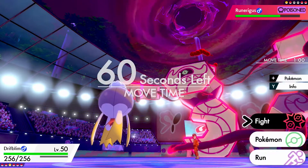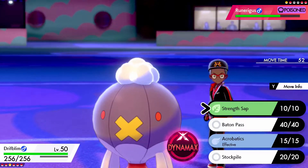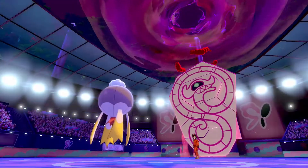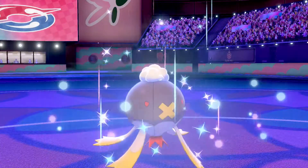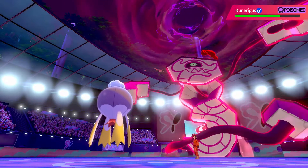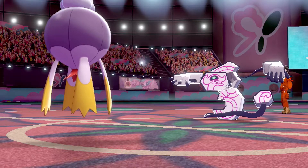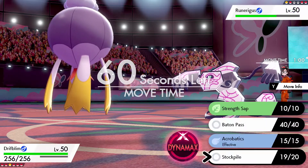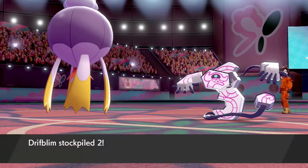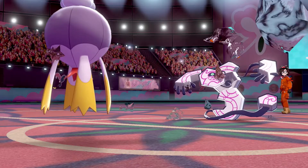Now Drifblim can start to set up. We get the Stockpile off, and we could use Strength Sap when we start taking damage. Runerigus went for Max Guard, which makes me think it doesn't have a Ghost move, so we can keep Stockpiling. Being a Flying type, Drifblim doesn't get slowed down by the Sticky Web either. The plan with Drifblim: set up Stockpiles, then Dynamax into Max Airstream to give speed boosts, then Baton Pass those defensive and speed boosts into Kommo-o.